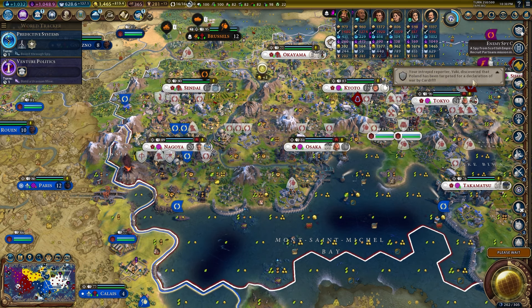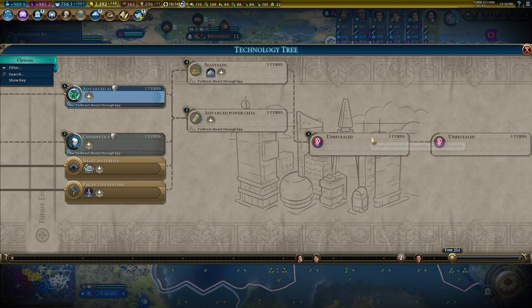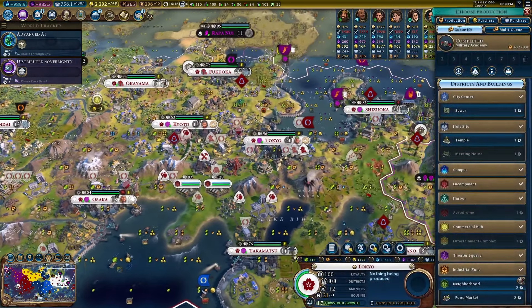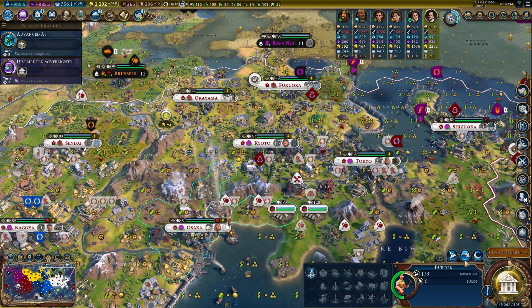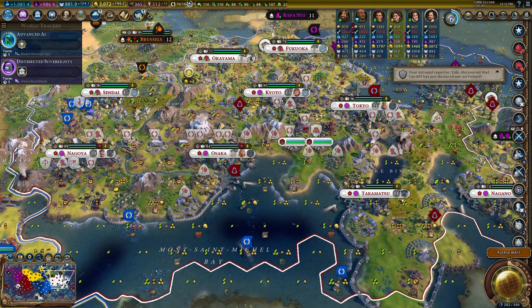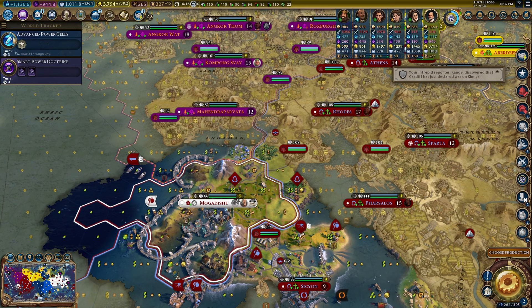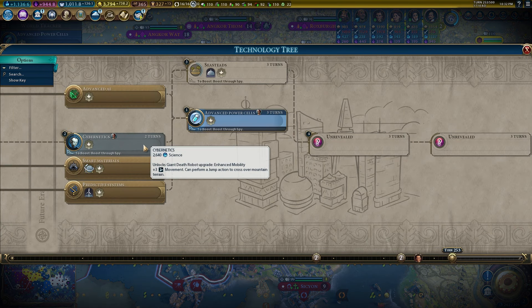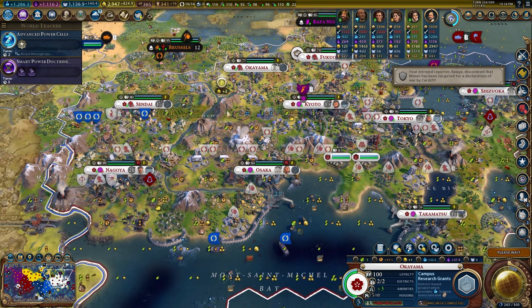They tried to recruit partisans and got absolutely whacked — sit down, go home! Oh my god, we still have 8 more turns to go on the exoplanet — unbearable. We've got to push this along with campus research. Look at how many builders I have just sitting around ready to activate. There's a lot of campus research projects coming in the next couple of turns, hopefully that pushes our science over the edge. It's a bad time to lose Nagoya's campus.